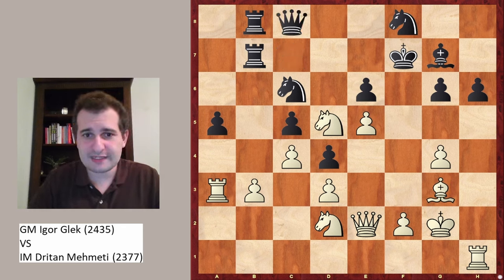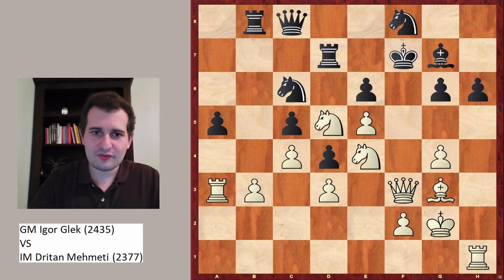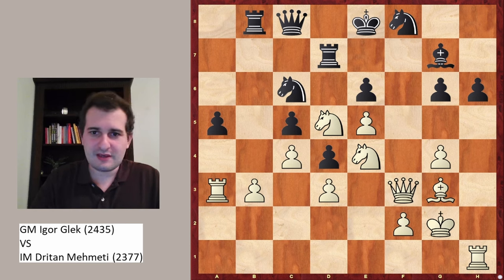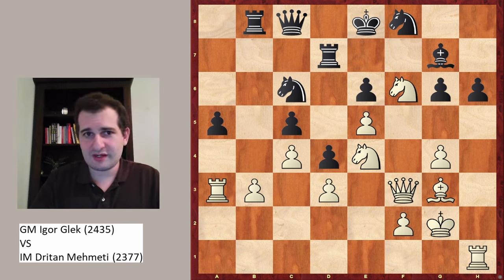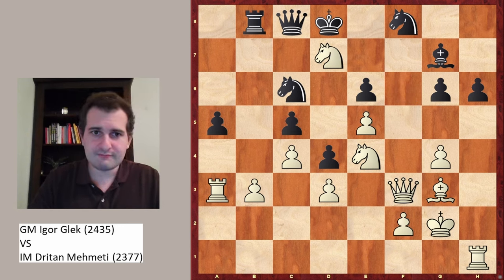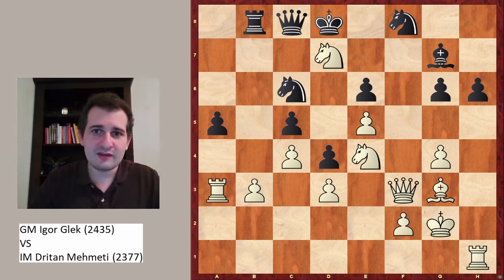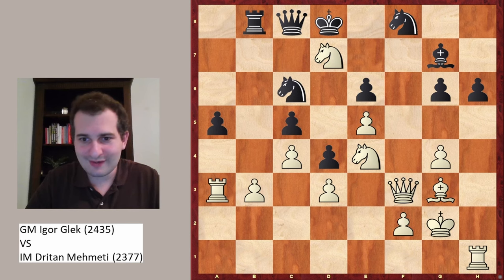Therefore Qc8 was played, but here followed Ne4. Now Rd7, Qf3+ Ke8, Ndf6+ and after Kd8, black resigned after Nxd7, because black is down material and has a worse position. A beautiful attacking game by the legendary grandmaster Igor Glek. If you want to know more about the King's Indian Attack, click on the video next to me. If you want to see more such videos, feel free to like this video and subscribe to the channel.